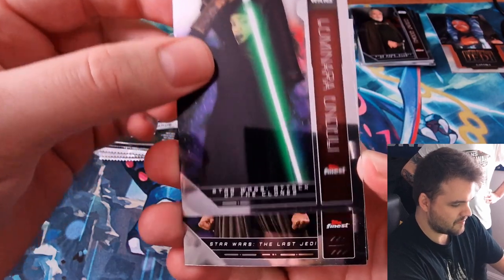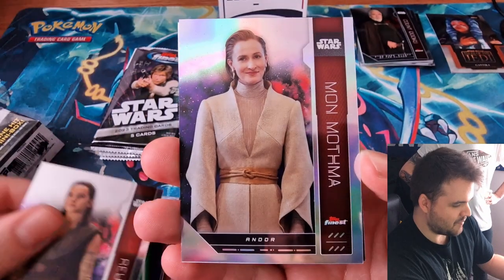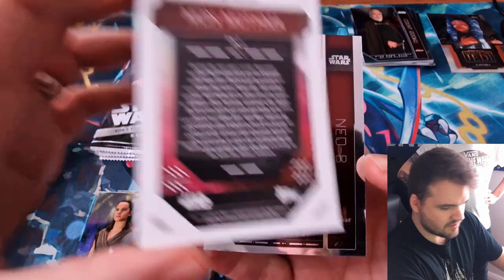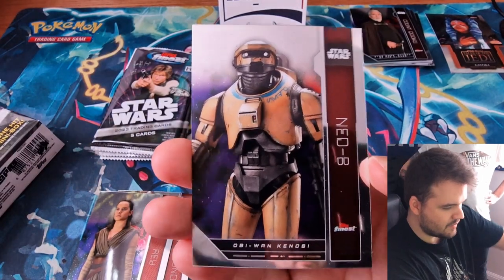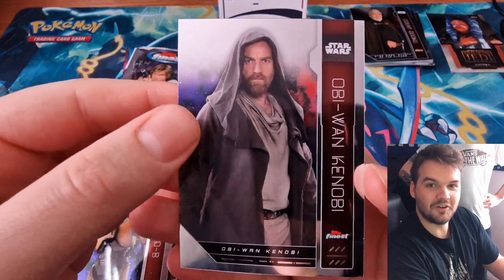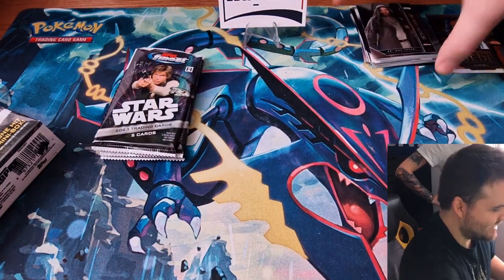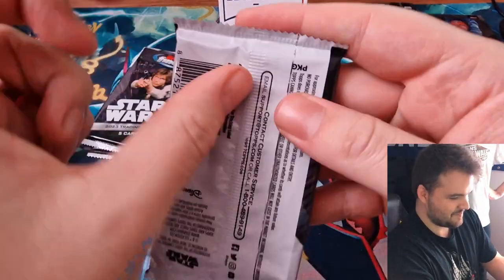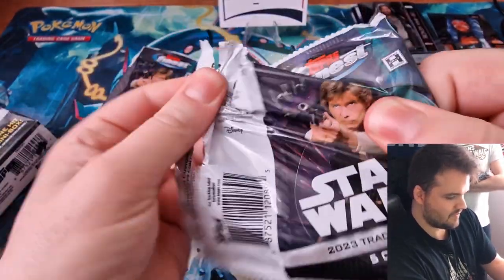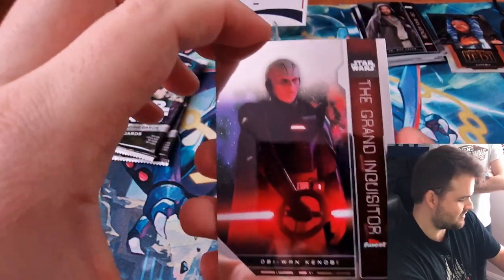We've got Luminara, Ray, and then we have a Mon Mothma Refractor — that's a good name. Ned Flanders — that's Obi-Wan Kenobi, without the swear words. These cards are really warped, they're not sitting down. Love of Chrome. Why did they drop Chrome from the name? Why is it Topps Finest? I don't know whether it's Topps Chrome Finest.